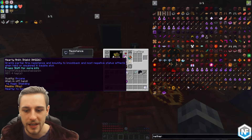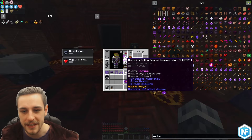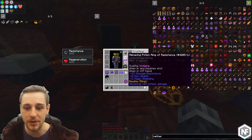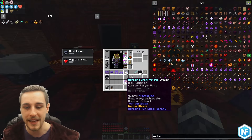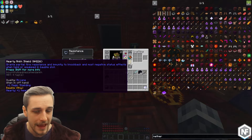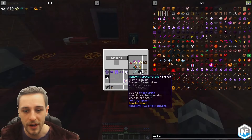I usually spread my baubles between hardy and menacing to get some additional health and some additional damage. You'll also notice that the quality on most of these is 'undying.' Undying is absolutely brilliant — it gives you 3% damage resistance, two max health (equal to one heart), and one magic shielding. I always go for menacing or hardy on the bauble quality, and always go for undying on the quality quality.